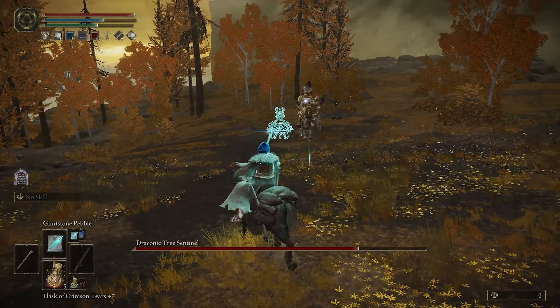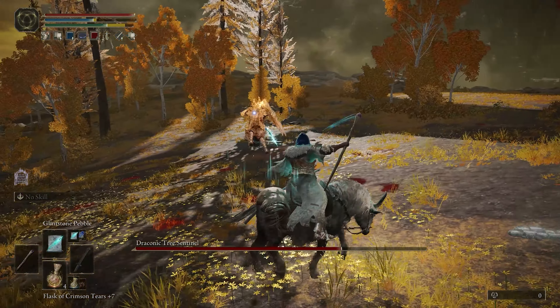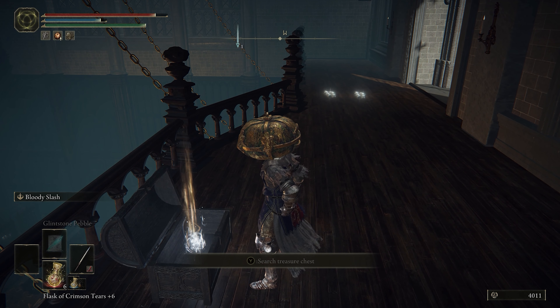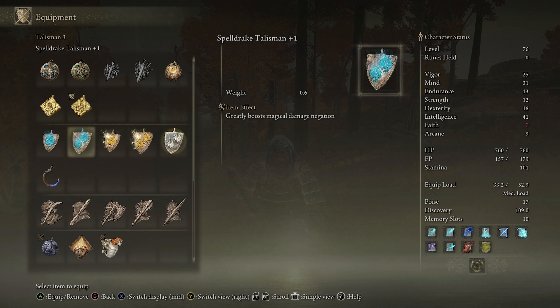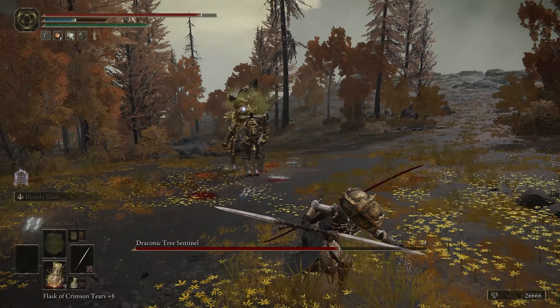For ranged characters, you're definitely going to want to ride Torrent, and if you have the intelligence, fire off some quick sorceries like the Glintstone Pebble. You may also want to wear the Radagon Icon Talisman that you got from Raya Lucaria, as the faster you can cast your spells, the better. Other things to think about: armor, spells, or talismans that give you defense against lightning will be handy here, and this sentinel is weak against bleed, scarlet rot, and poison.